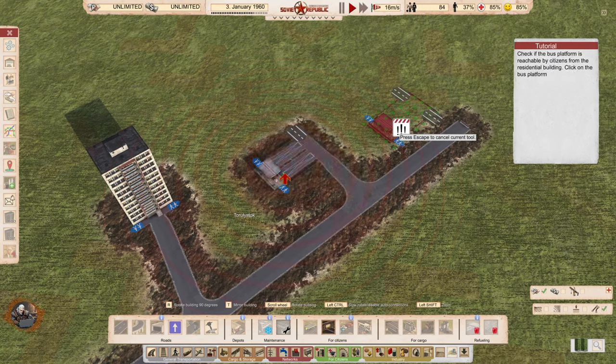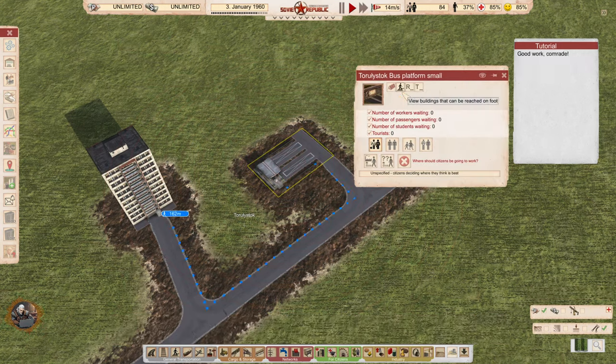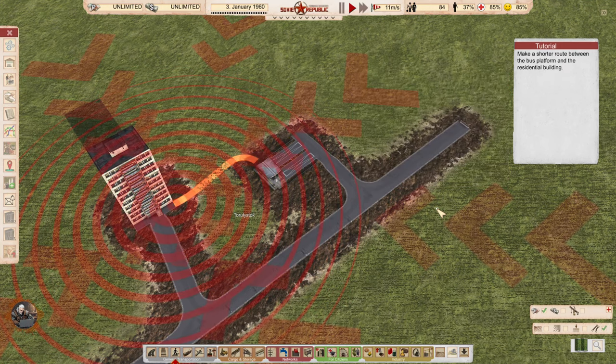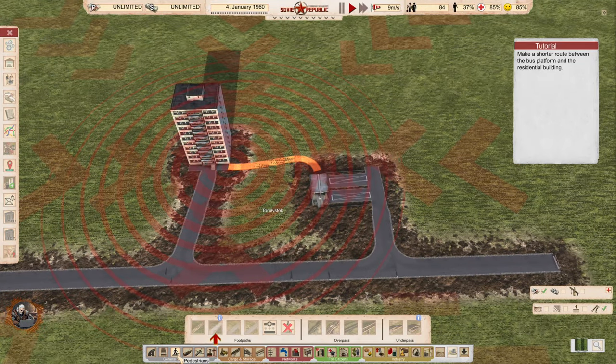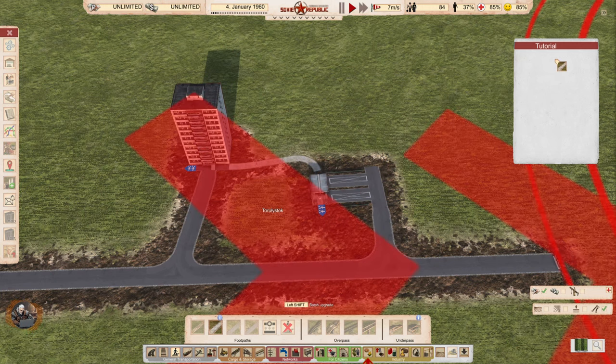Check if the bus platform is reachable for a citizen from the residential building — click on the bus platform. So this is going to be a very important button. Now close all windows to make the scene more visible, and make a shorter route between the bus platform and the residential building. Yeah, of course we need to do that — why do we have to make the whole way through the road? Good work, comrade.